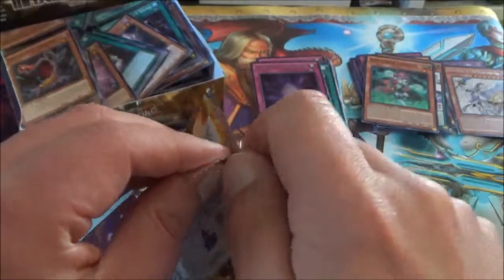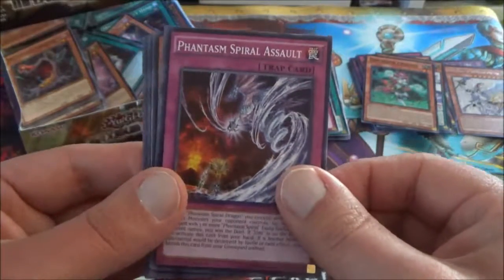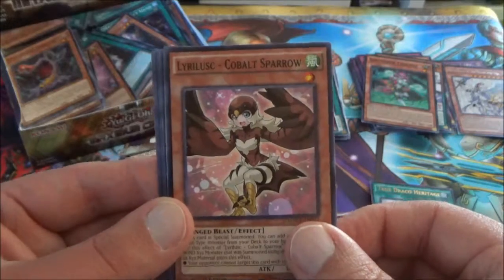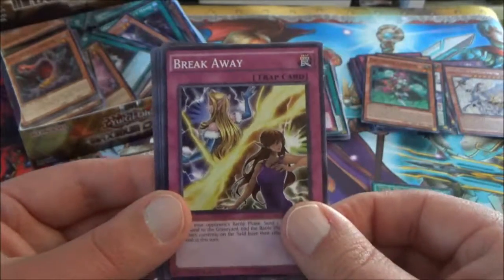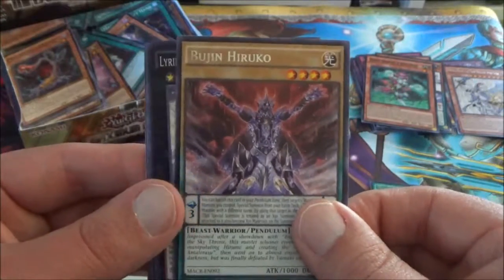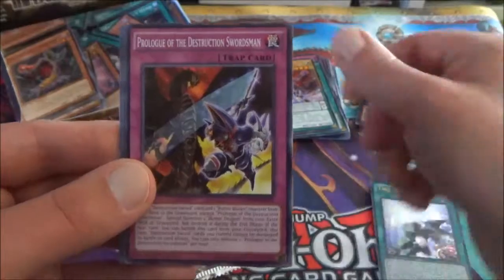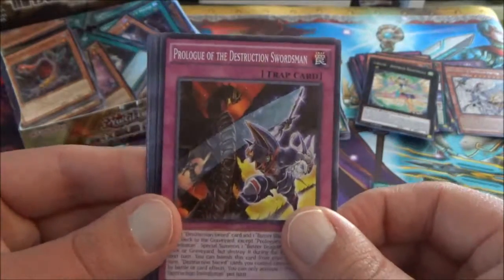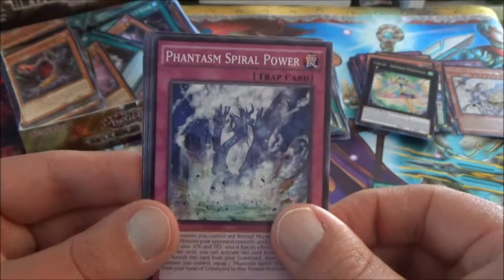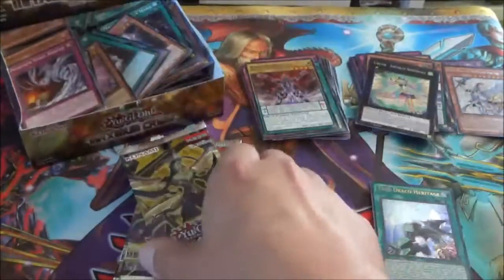Still need to find some Ultra Rares though. Next pack. Phantasm Spiral Assault. Phantasm Spiral Grip, yet again. Cobalt Sparrow. Breakaway. The rare this time is a Bujin Hiruko — the one that looks like Sagittarius from GX. We have the Super Rare Lyrilisk Assembled Nightingale. Prologue of the Destruction Swordsman — this is the Buster Blader card. DD Ghost. Phantasm Spiral Power. And Phantasm Spiral Assault again. So the last one and the first two were all Phantasm cards in that pack.